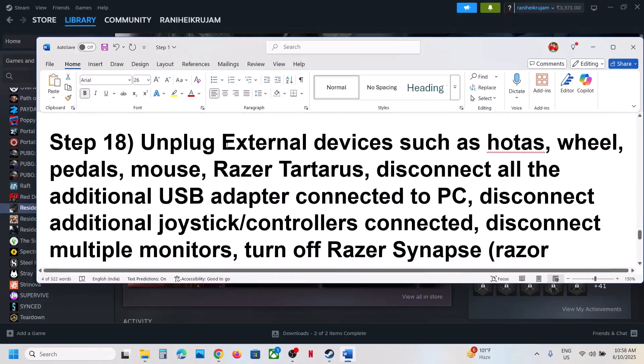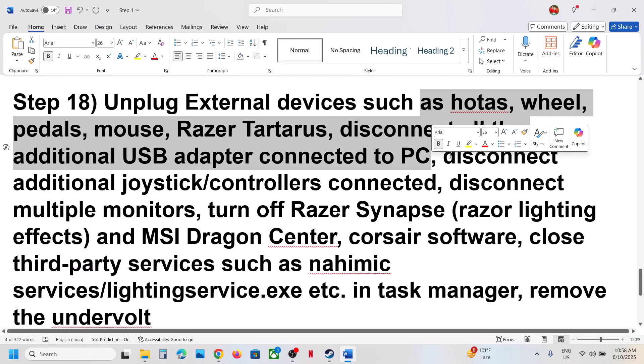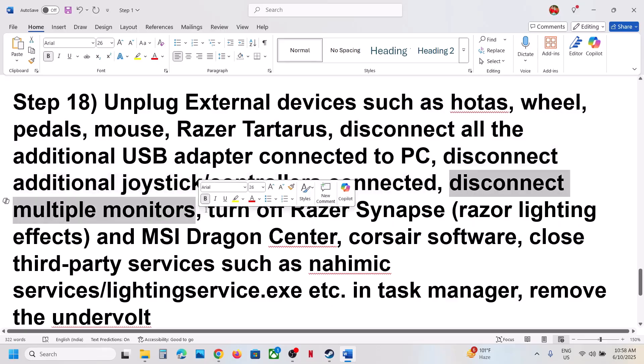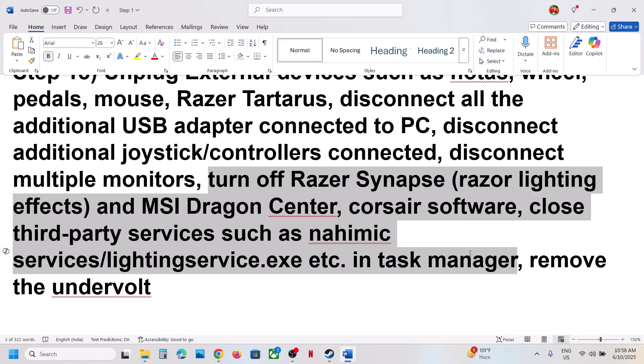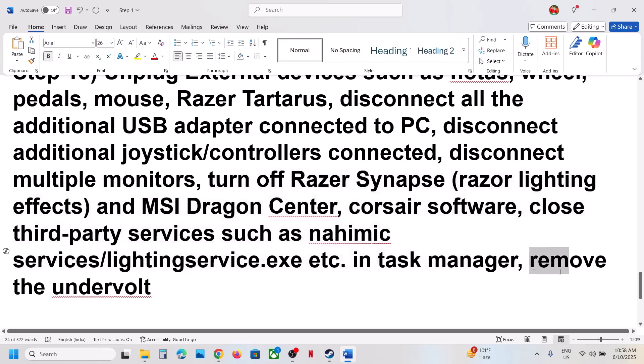The next step is to unplug all external devices — steering wheels, pedals, USB adapters, extra controllers, USB dongles, and multiple monitors (try a single monitor). Close all third-party applications and services in Task Manager so that only Steam and the game are running. If you have undervolted your computer, remove the undervolt and then launch the game.